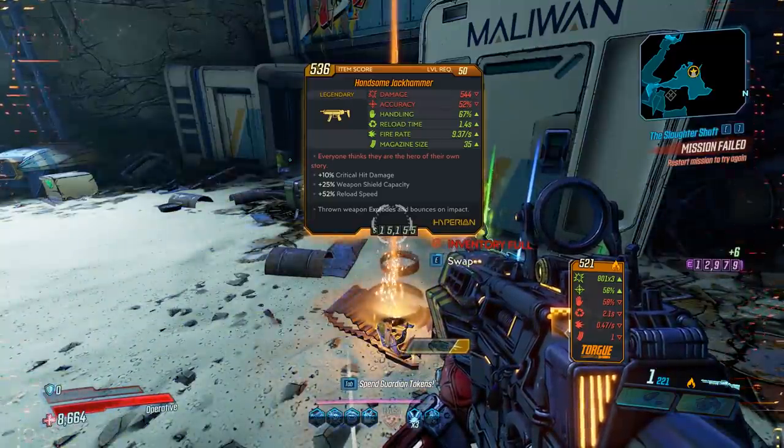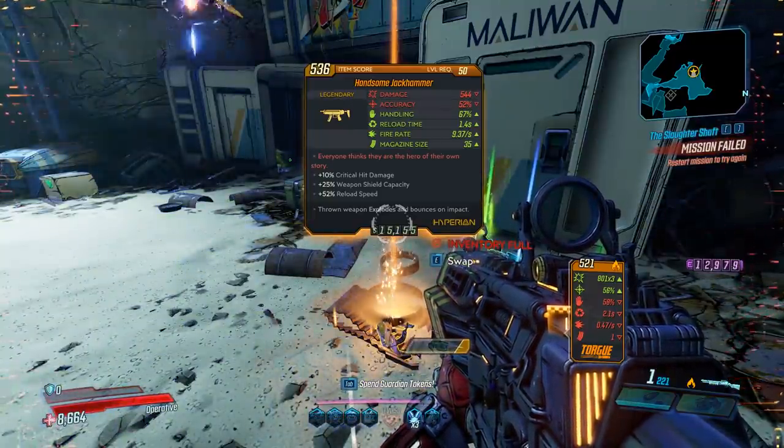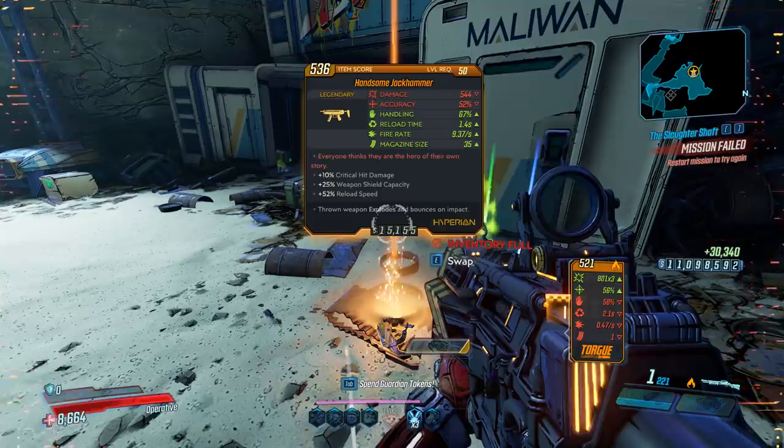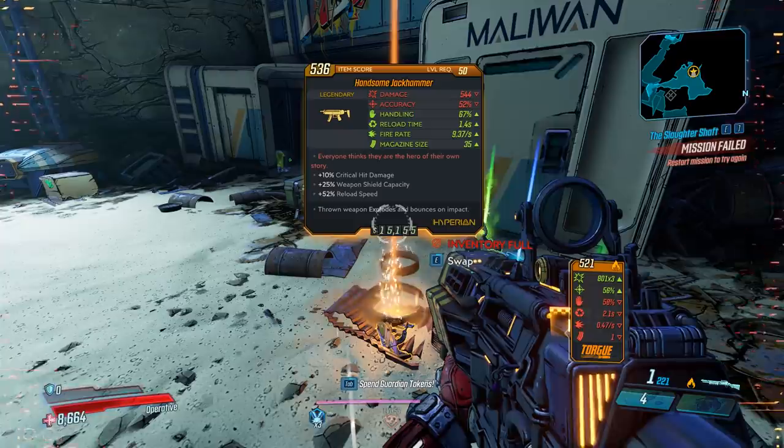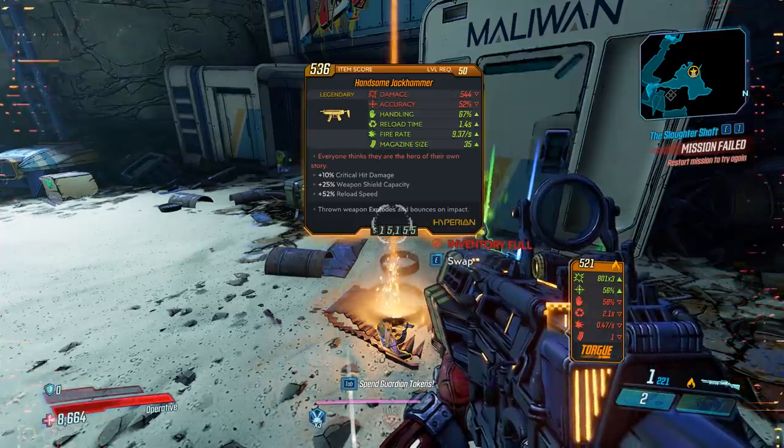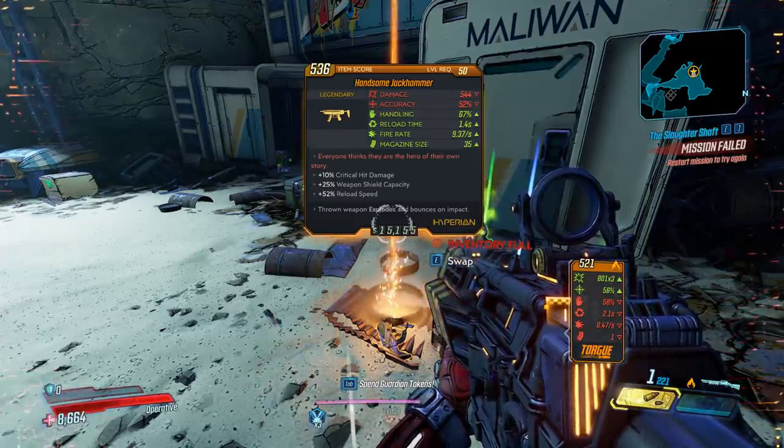Damage, pretty good. Accuracy, fair. Handling, okay. Reload time, pretty fast. Fire rate, good. Mag size, 35. Red text is: 'Everyone thinks they're the hero of their own story.' Bonuses: critical hit damage, weapon shield capacity, and reload speed.